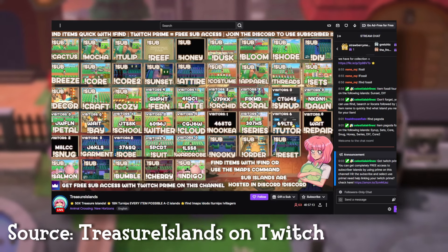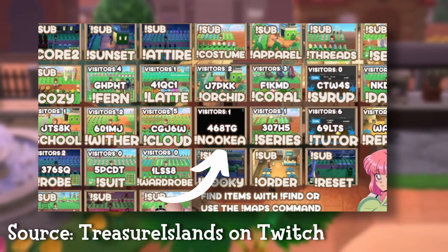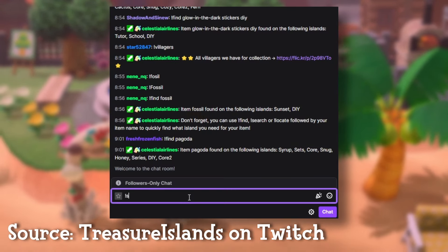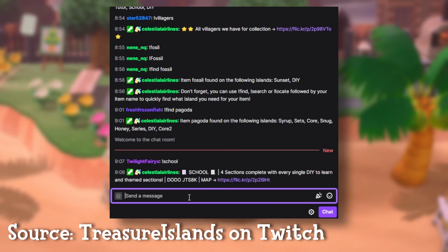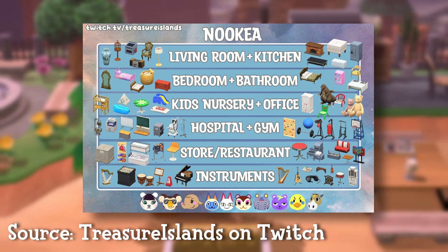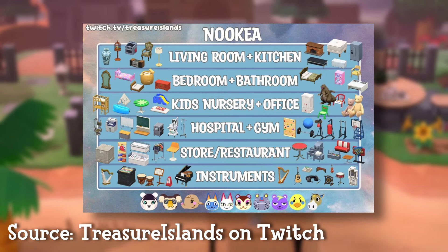When you find a stream that you like, normally on the screen you will see a dodo code and a word with an exclamation mark in front of it. This is a command that you can use in their chat to see what is actually on the island. It gives you an idea of what to expect from that Treasure Island, and some of these will also have a link to a map of the island. This map is really helpful if there's something specific you want to look for, so you know exactly where it is and reduce the time you spend searching.